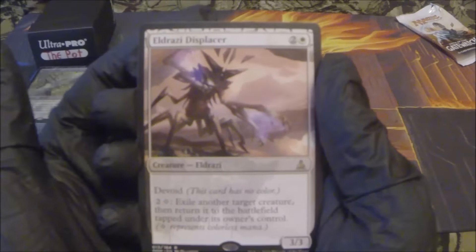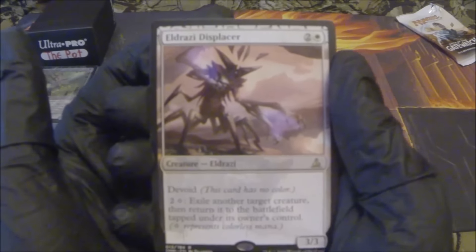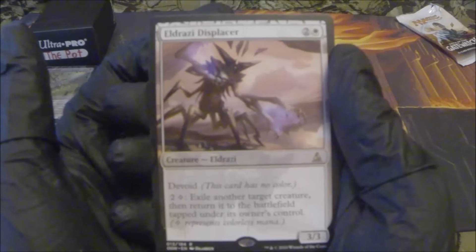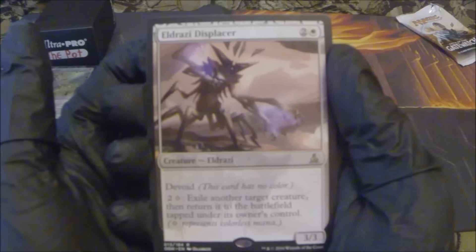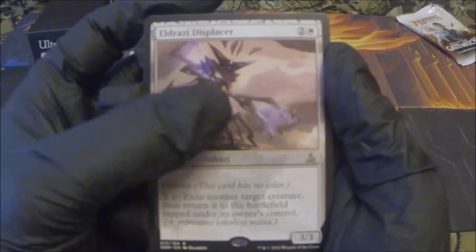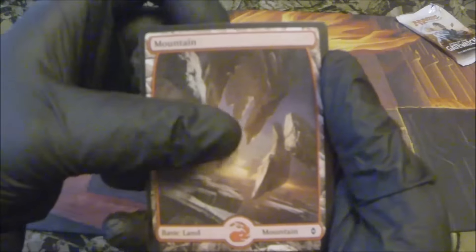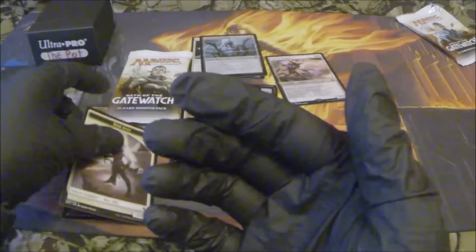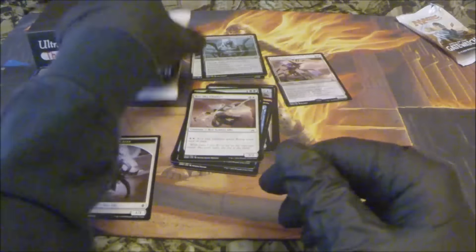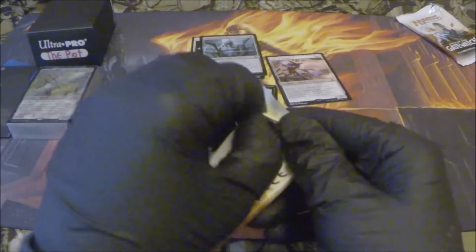We have an Eldrazi Displacer as our rare — two generic, one white, devoid. Two generic, one waste: exile another target creature, then return it to the battlefield tapped under its owner's control. We also have a full art mountain and a 1/1 Kor Ally token.